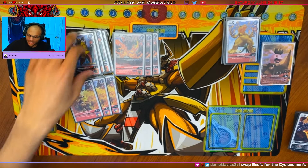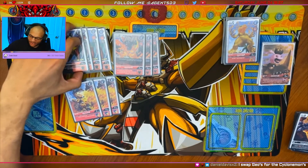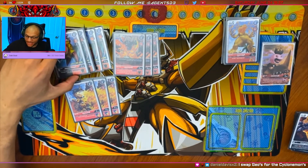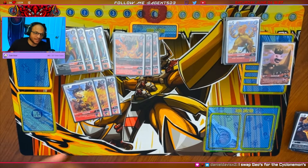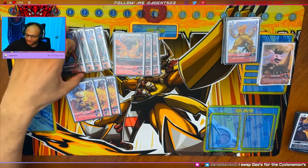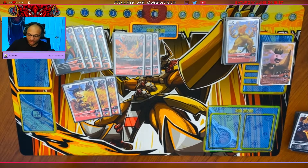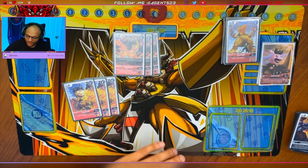Dan runs this without Cyclonemons — he uses the GeoGreymons. I personally think Cyclonemon is a must, but it all depends on your play style because his build is different than ours. GeoGreymon is a really good option if you either don't have some of this stuff or just want to do something different. He comes out of security, gives you an extra body, and that can mean so much in different matchups.